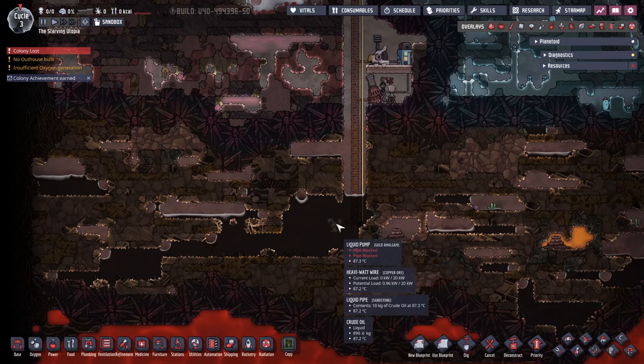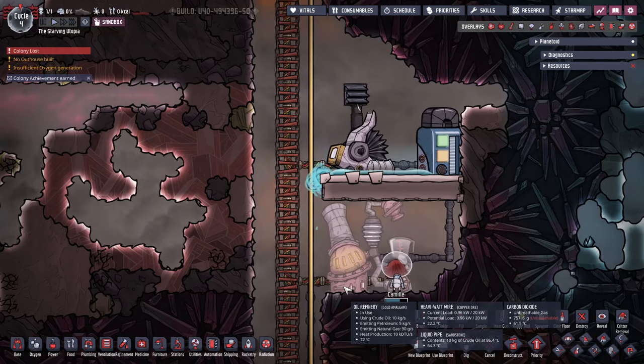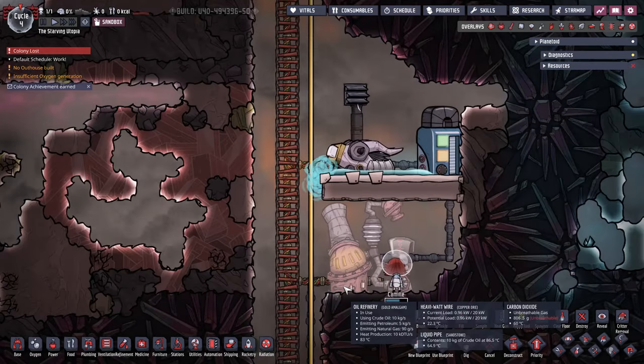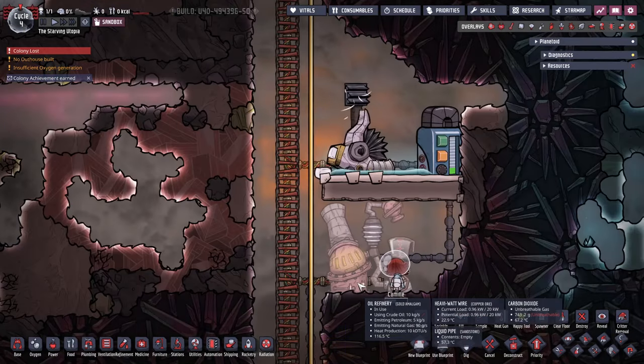There's a pump here I've placed to bring up the oil. Focusing in, here is the really simple setup: we've got an oil pipeline coming into the refinery, petroleum out into a reservoir, and then into the polymer press. The reservoir building lets dupes work the refinery for useful periods of time, so it's important to include. These buildings also produce heat, and the oil refinery makes natural gas as a by-product, so I would strongly recommend keeping this away from your living areas and using Atmosuits. Making the machines from gold amalgam will help avoid overheating issues, so it's recommended.